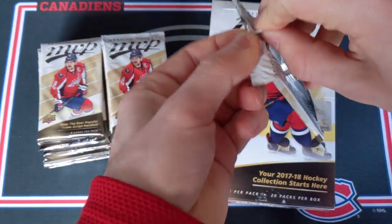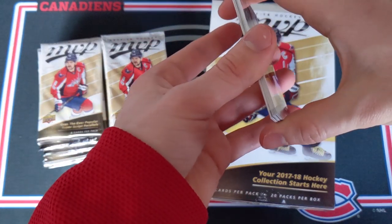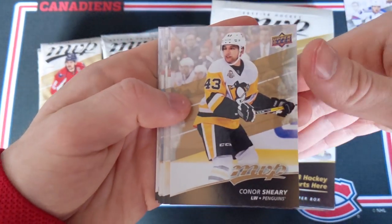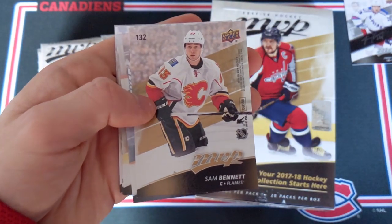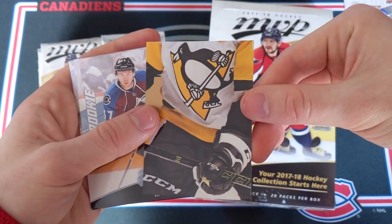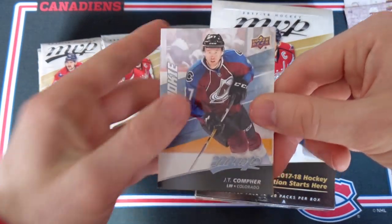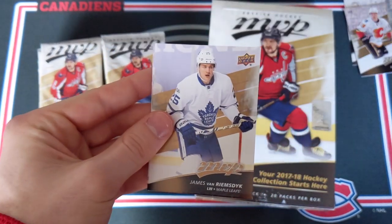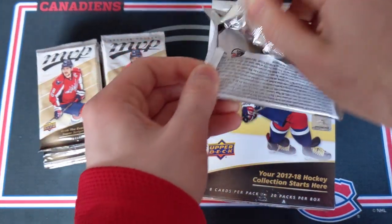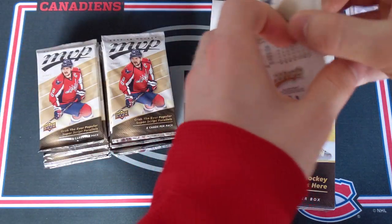Second pack from this box. So 20 packs, eight cards each — that's 160 cards in this box. Connor Schiri, Eberle, Ehlers, and here is one of the puzzle back cards — Sam Bennett with a penguin on the back, I'm guessing that's Crosby. And then a rookie of JT Comfer. James Van Riemsdyke, Artemi Panarin, Leon Draisaitl. Next pack: Michael Camilleri, Blake Wheeler, Brett Ritchie, and Sam Bennett — another silver script card. Marc-Edouard Vlasic, Dustin Byfuglien, Sidney Crosby checklist, and Milan Lucic.